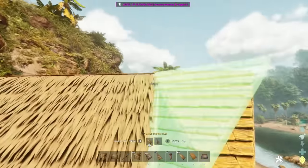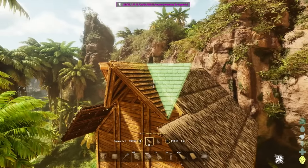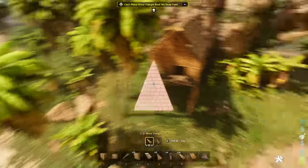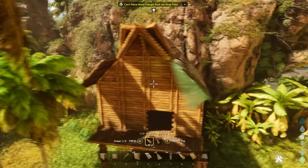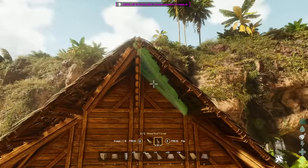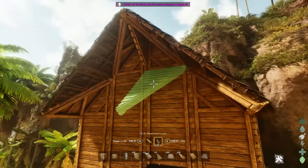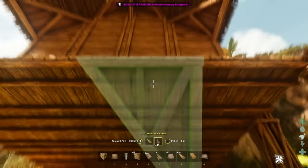I just think this is so exciting — so many people are going to be building the most wackiest and intricate designs. The level of detail you're able to achieve in the new Ark is just second to none, honestly. What I've done instead is kept the thatch on top but the wooden roof below, because it gives a really nice effect from down here. I'm keeping that.